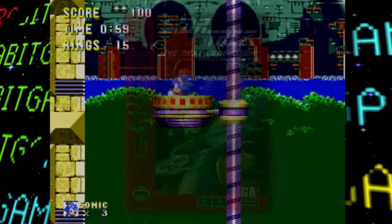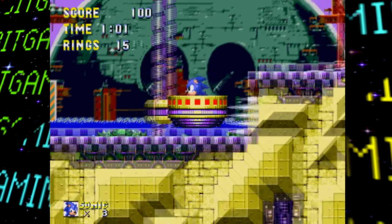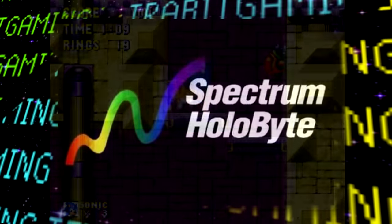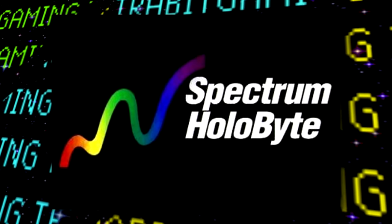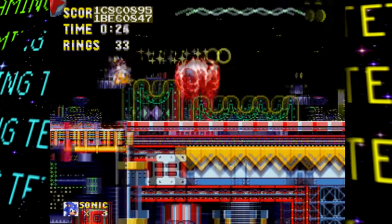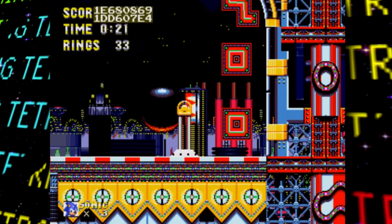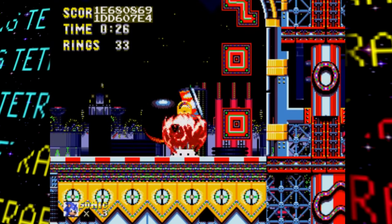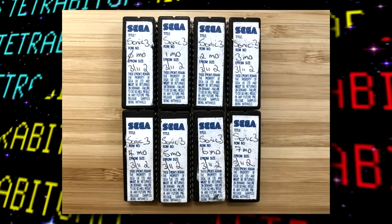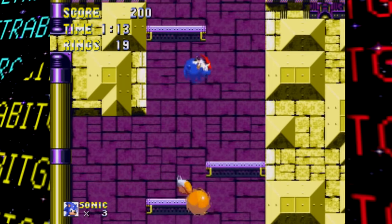Before we move on, this prototype has some leftover data from Star Trek: The Next Generation — Echoes from the Past. Having Star Trek data left over in a Sonic game is pretty bizarre. Both games were published by Sega on the Genesis, but Star Trek was developed by Spectrum Holobyte, an American developer with no other known ties to the Sonic franchise. My best guess is that since both games released in 1994, the EPROM chip this prototype was written to may have had the Star Trek data first before being overwritten, leaving some remnants behind.